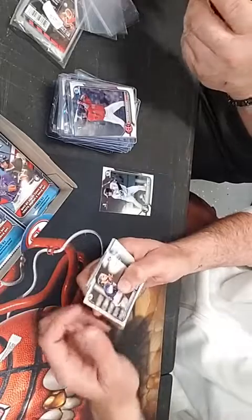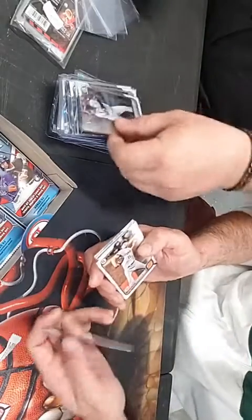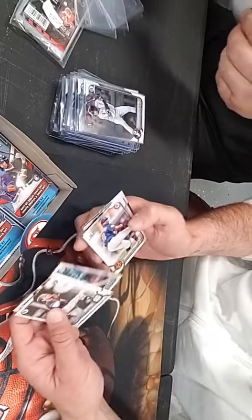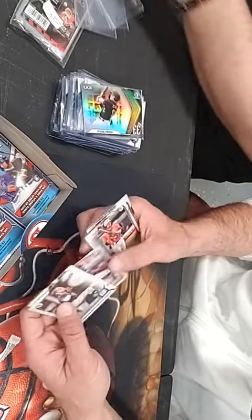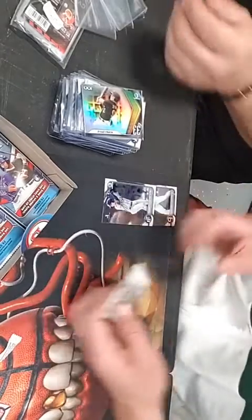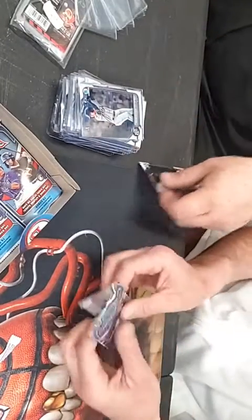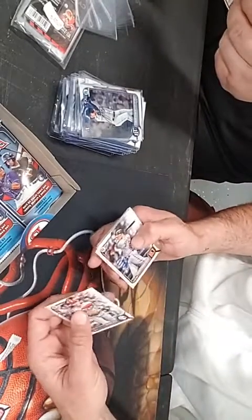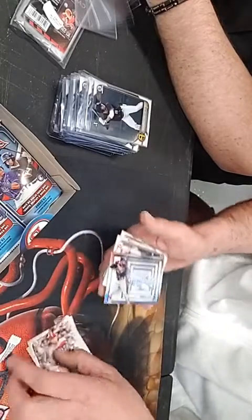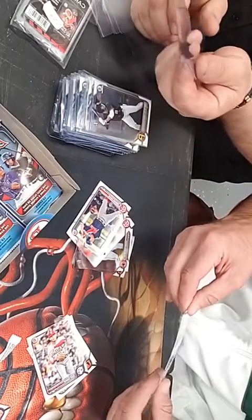Josh Lowe rookie — that might even be a variation, we might have to check on that. Max Scherzer, Chris Bryant, Henry Davis top 100, another Ian Lewis, Robert Dominguez — that's a good one I believe. Colton Cowser, Curtis Mead, and Matt Fraser — shout out to Matt Fraser if you're listening, buddy! Alec Bohm, Ryan Mountcastle, some good last year's rookies and prospects. Aaron Judge. Aaron Ashby Brewer rookie. Wander Franco Bowman in 3D — that's a pretty sharp card there, that one might go get inspected tonight.